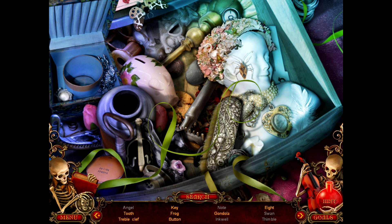We need eight. We need a swan. I see an eight there. Gondola — what's a gondola? I keep thinking that's like a boat, like the gondolier. Key frog button — I guess I saw a button somewhere. Is that a key right there? No. Rock. Oh! There's the key. So that's one of the keys for the... piano. I was thinking a key for a door but it was the key for the piano.